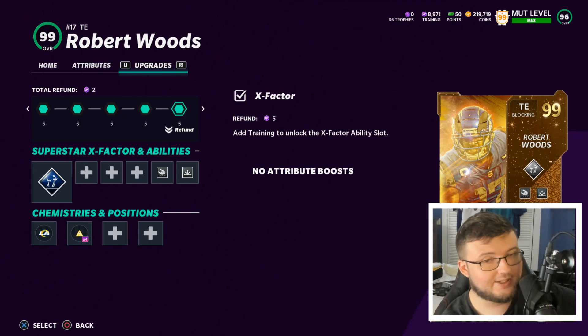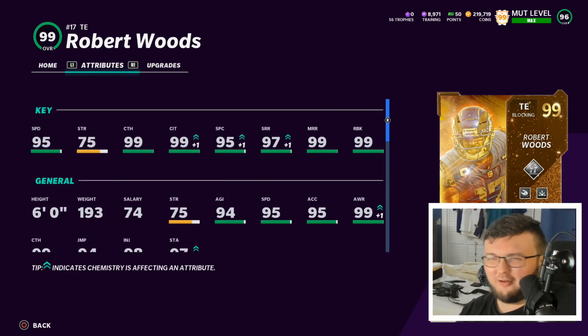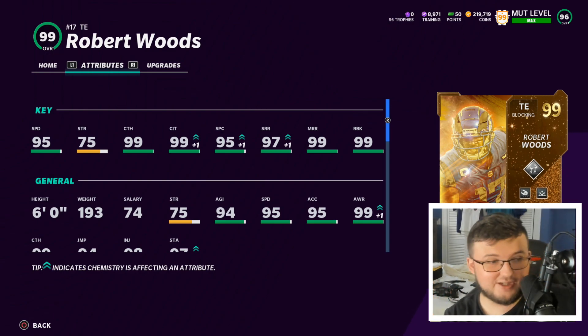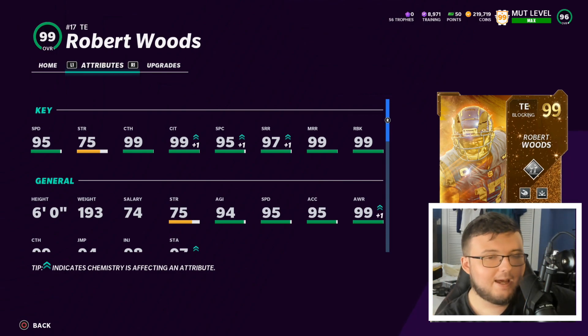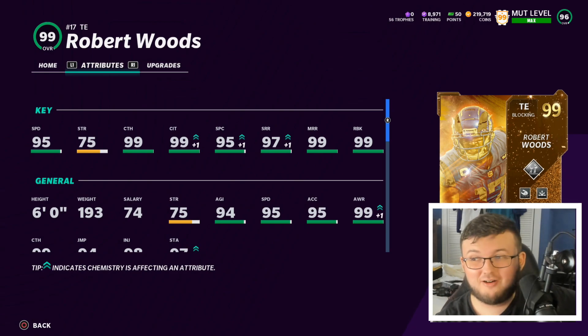Now this card is actually pretty glitchy, not gonna lie to you guys — pretty good card. Out of all the golden tickets, he's my favorite when it comes to being at actual true position. Because if you max him out with sprinter ball, we can get him up to 97 speed. But I'm gonna be honest with you — I don't really like this card at all when it comes to speed.